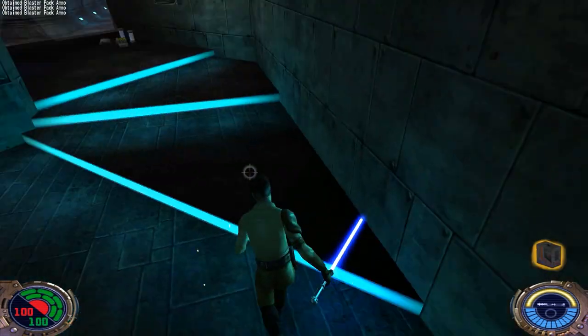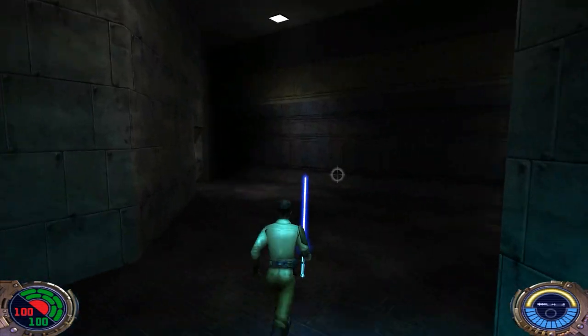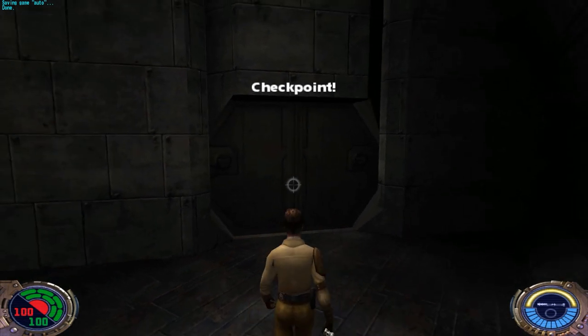Force push the switch to get in here. You can pick up some more ammo, get some more shields — we have plenty of health and ammo. You can take a look at the security feed if you want. Right here we have a checkpoint, and if we go inside...